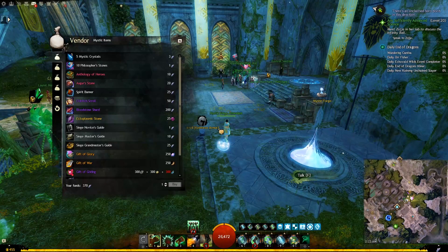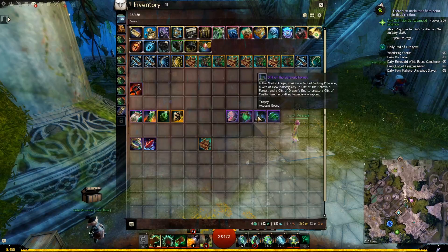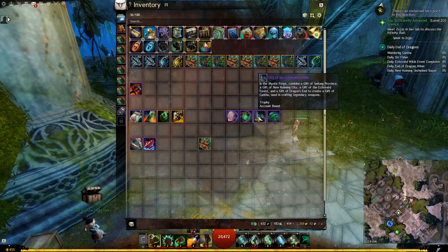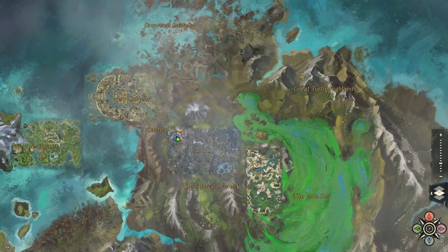Bloodstone Shard is an item you can buy from any Mystic Forge NPC for 200 Spirit Shards — I have another guide showing how to get Spirit Shards in detail. These 4 gifts correspond to each one of the new End of Dragons maps: Seitung Province, New Kaineng City, Echovald Forest, and Dragon's End. You get them when you do map completion for each one of those End of Dragons maps.